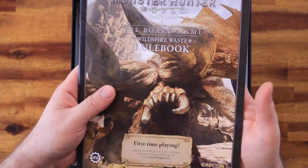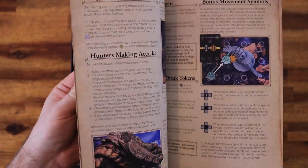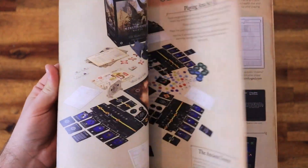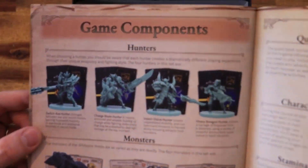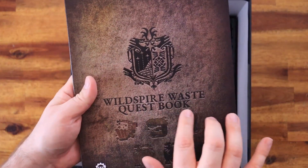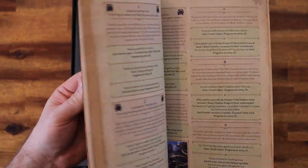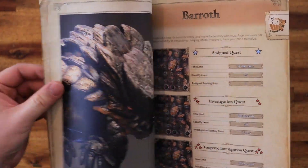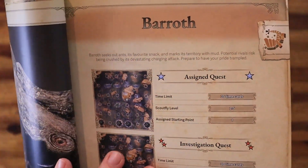Right after, we have the rulebook, all colored. I really liked the rulebook and how things are explained — it's not hard to understand, it's easy to go through. Then we have the Wild Spire Waste quest book. This is where you're going to be hunting the monsters and doing the investigation phase. The first monster, the first quest, is going to be the Baroth.